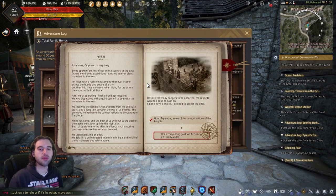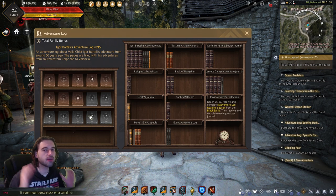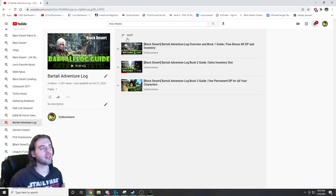The completion of this book is going to reward you with a total of 3 HP, 3 Maximum Weight Increase, 5 Stamina, and 2 Accuracy. Now those stats might not sound like a lot, but for completing the entire series of this book, you're going to get rewarded with 4 AP, 2 DP, a bunch of other accuracy buffs, inventory expansions, and tons of items — so definitely worth working your way through all these different books. And if you haven't started the Bartali's Adventure Log yet, I do have a playlist on my channel walking you through all the different books.